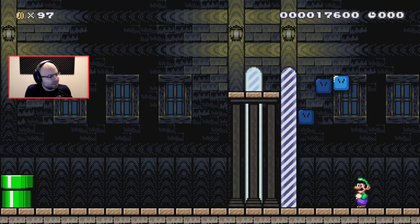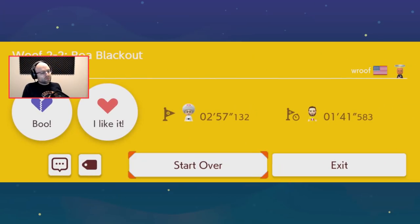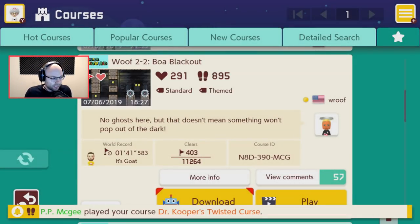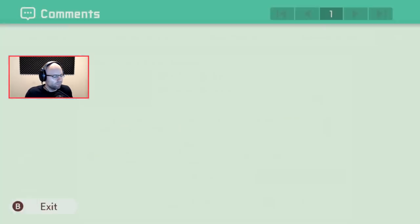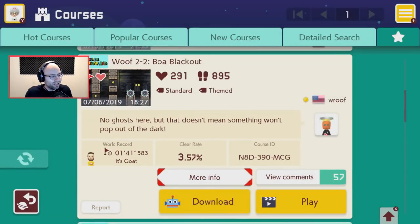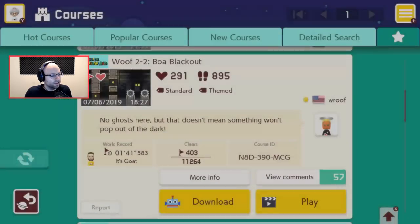Just when I thought you couldn't be any stupider, you go and do something like this and totally redeem yourself! Did I not hit his last level with an "I like it"? Woof 2-2 Boa Blackout — I like it more. Liked by, cleared by me. Yeah, I liked it. Did I like his first level? First cleared by HC Justin.